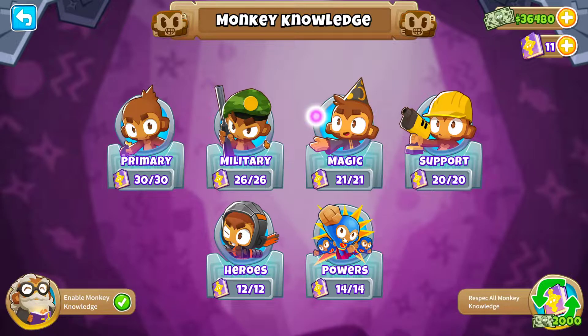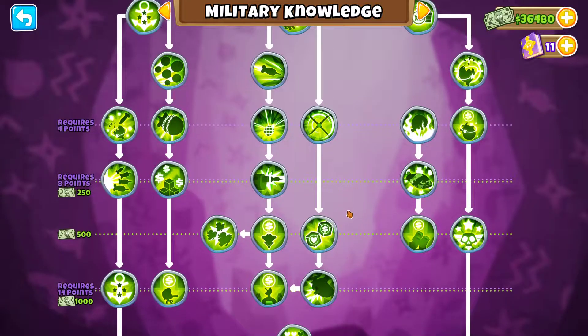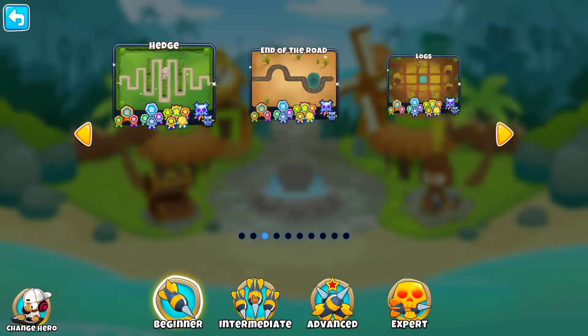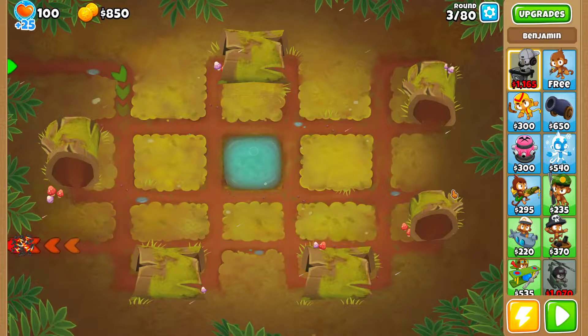Especially in this strategy I'm gonna show you, it's the Military Knowledge that is gonna be especially helpful. So going into Logs — standard hard is just the easiest one of all the game modes.